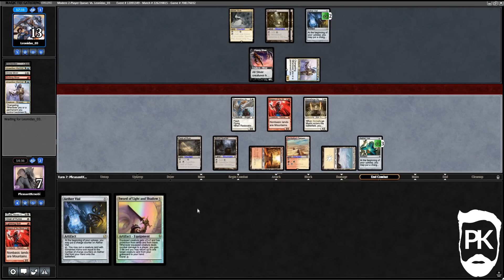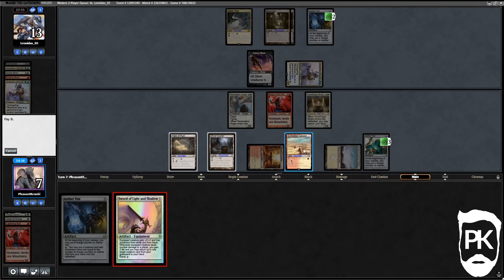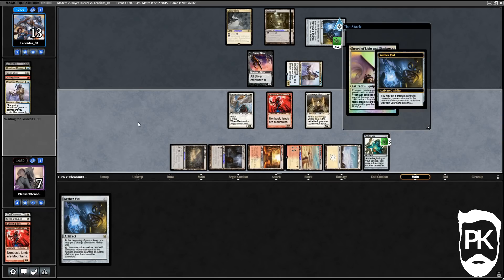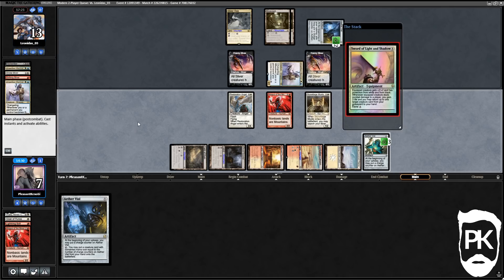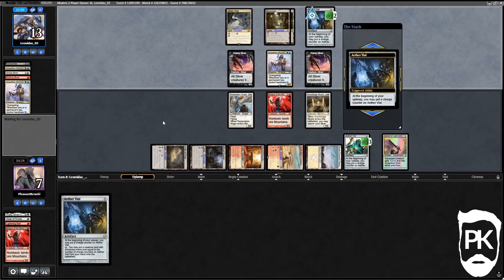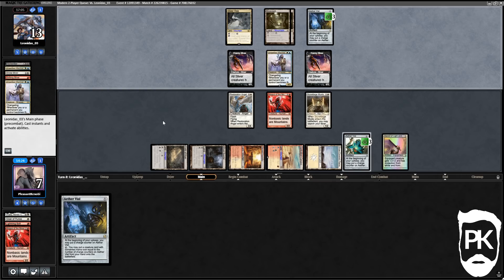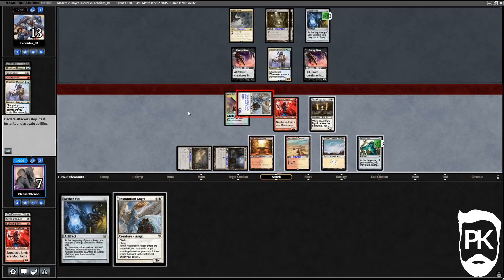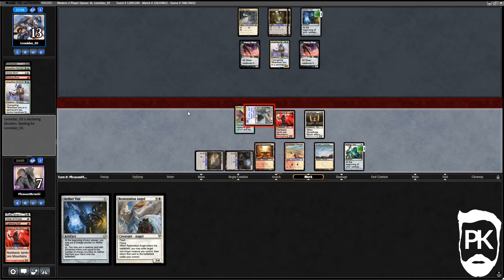No attacks from us because they could have a creature in the Vial meaning we could be facing down three attackers next turn and we are quite low. Light and Shadow gives protection from white — one of the major colors — and protection from black, which covers their removal like Dismember. It also gives life gain and the ability to get creatures back from the graveyard like Thalia, Giver of Runes and so on. Their attacks don't look too good unless they draw a lord.